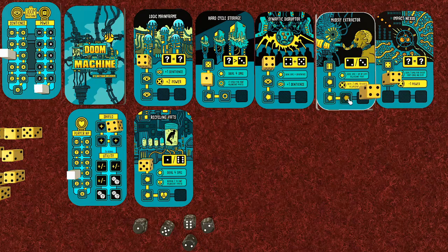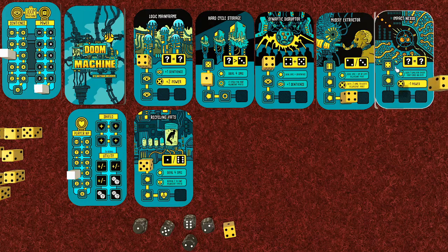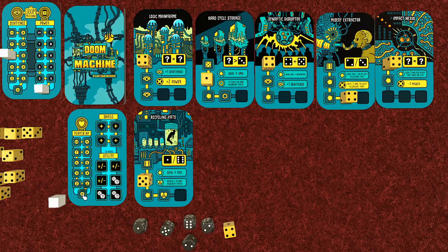This card deals damage equal to the HP of the adjacent part on the left - four damage - shields are gone. Then the final card deals four damage, and we're at zero. Three, two, one, zero - and that is it, the game is over!